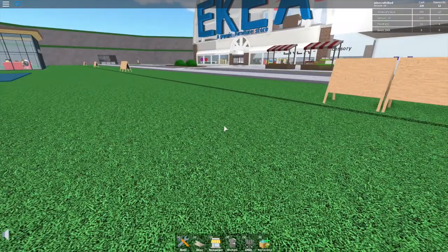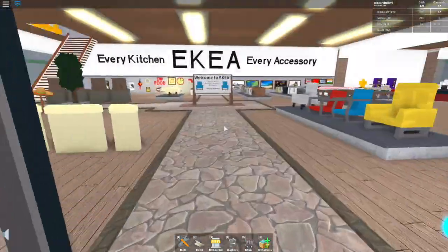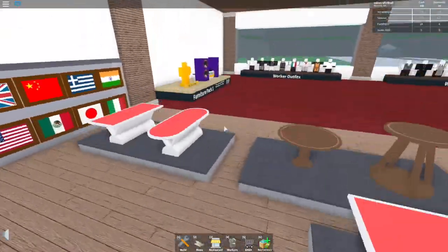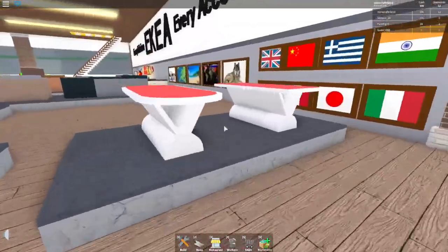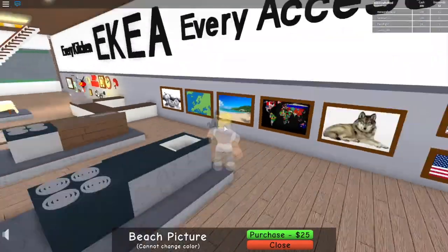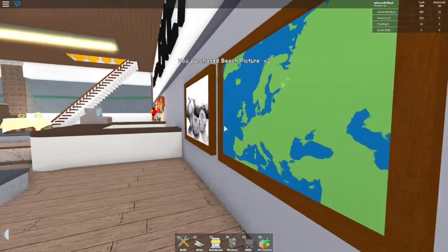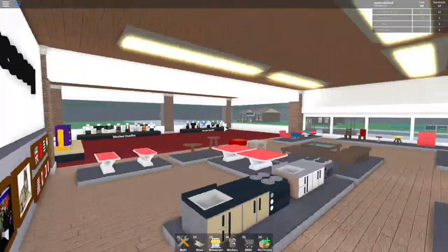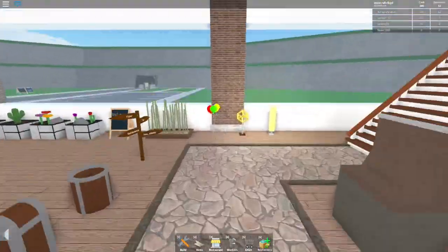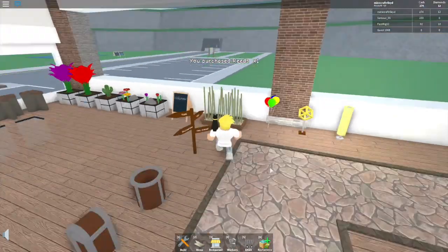Let's go back to IKEA — I want to find some more things for my kitchen. I've got 339 cash. Oh my god, those pictures look so cool! I'm going to get three beach pictures. Sorry if you can hear talking in the background — some noisy people are talking while I'm filming.